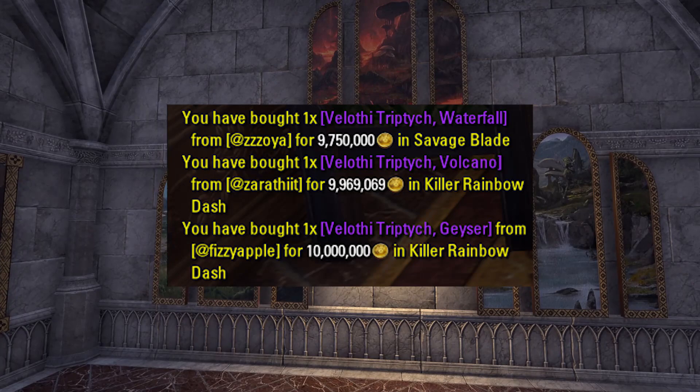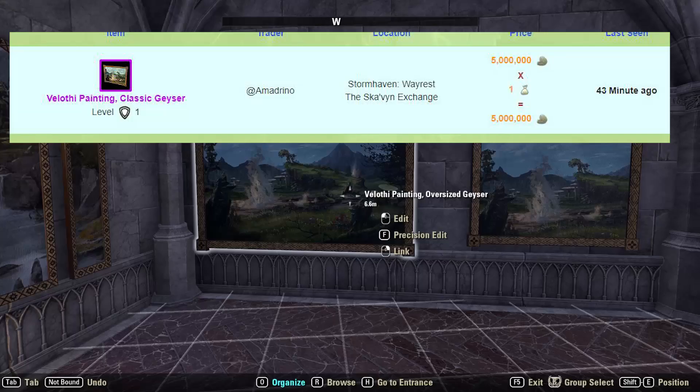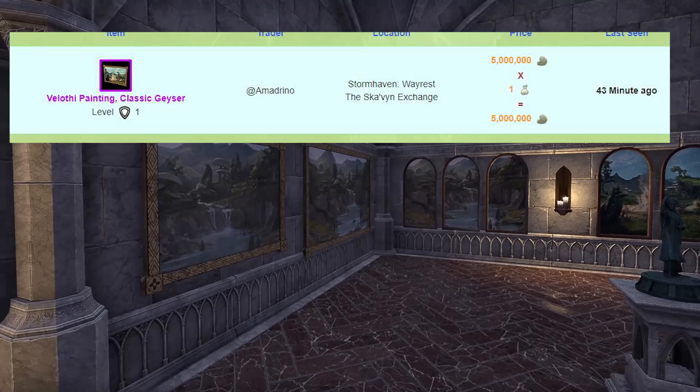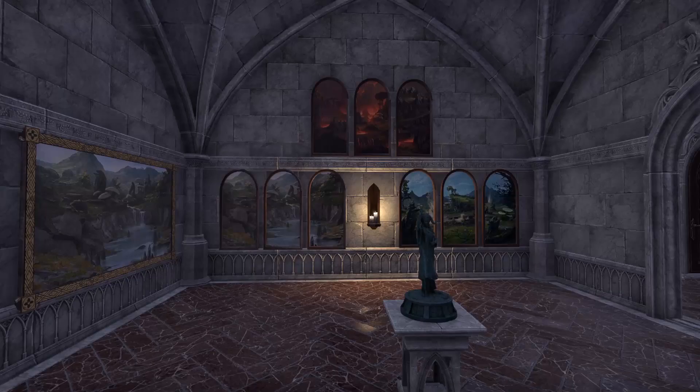These paintings right here next to us — guess how much they're worth? They are worth at least 2 to 5 million each depending on when I bought them. So every painting you see here in this section of the house probably cost me, I don't know, at least 50, 55, 60 million gold. This might sound like an absurd number, especially to console players, but inflation is basically at an all-time high on PC North America at least.